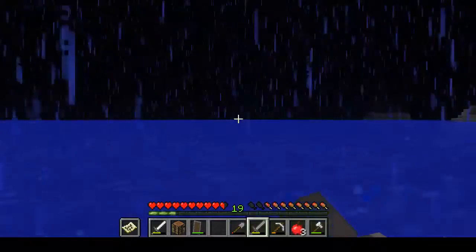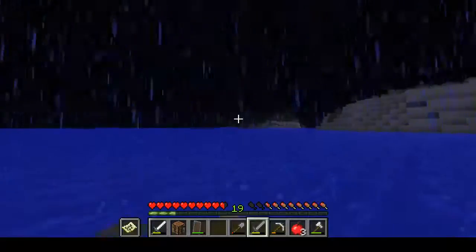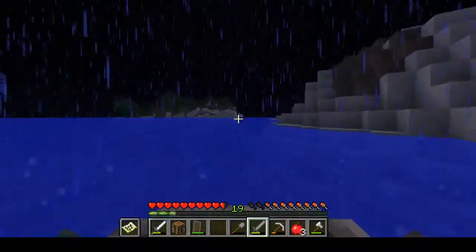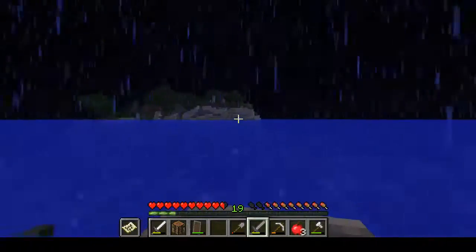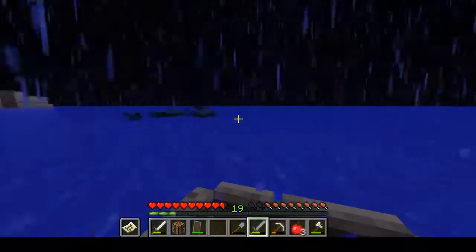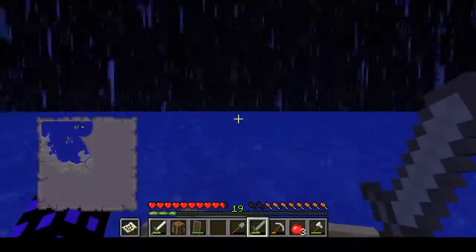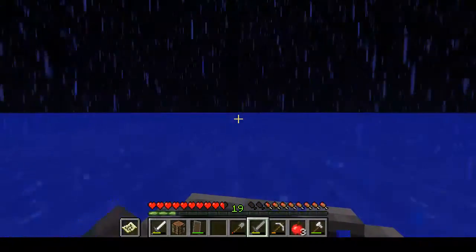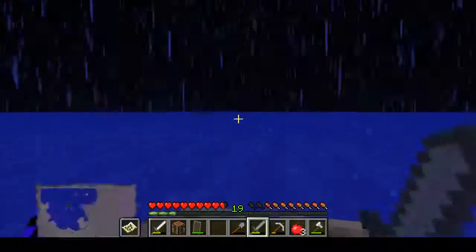If we want temporary land, we'll probably have to go back there. Oh! Speak of the devil — over there. Perhaps we have some pigs up there. Well, they're only useful for meat, and we currently already have a source of that. They're a tiny bit more useful if I didn't have wheat, or was using it for something else — we could just feed them carrots and potatoes, which are not as readily available as wheat.